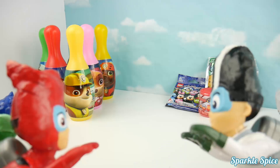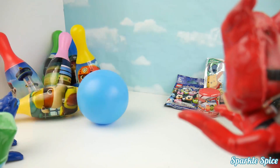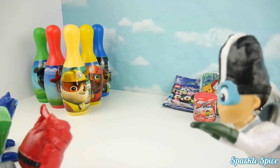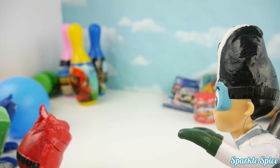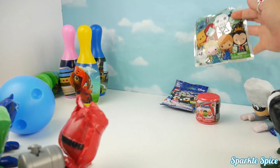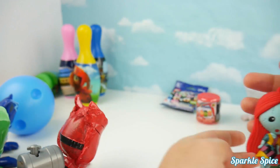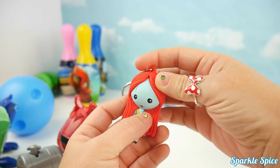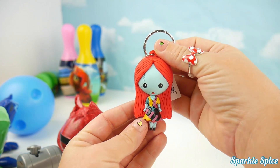Good choice, Catboy. I challenge you next, Owlette. Ha, this should be easy. Here I go. Yes, a strike! There's no way you can beat that, Romeo. Oh yeah? Well, I could at least tie you. Strike! So close, but not enough. Woo-hoo! I'll take the Series 2 Disney figure key ring. Alright, Owlette, let's see who you got in here. So many different ones it could be. Let's open it up. It's Sally! I love the different patchwork dress that she has on, and her flowing red hair and her little legs. I love this keychain.